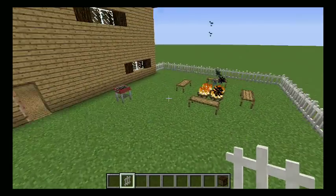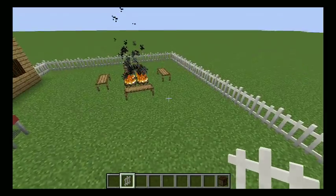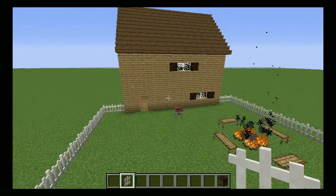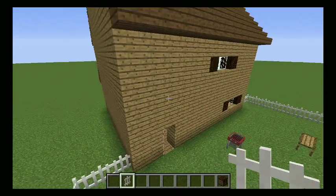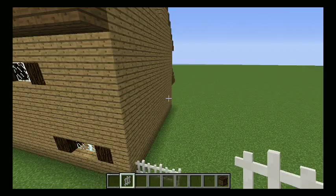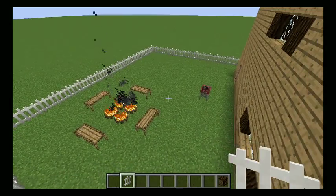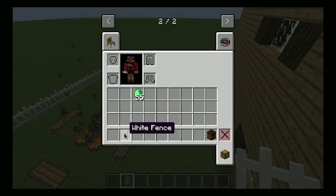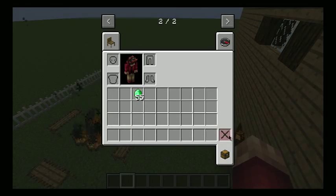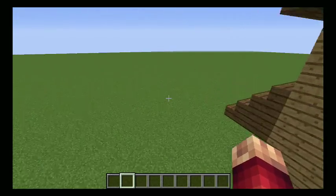That looks pretty good, and then I could add a pool over here to make it look all nice. On the back I need more windows — it looks so plain. On the sides I only have like two windows up top and that's it. That doesn't look half bad. I'll do more in the next episode — I'm gonna make a little series of this sort of stuff.